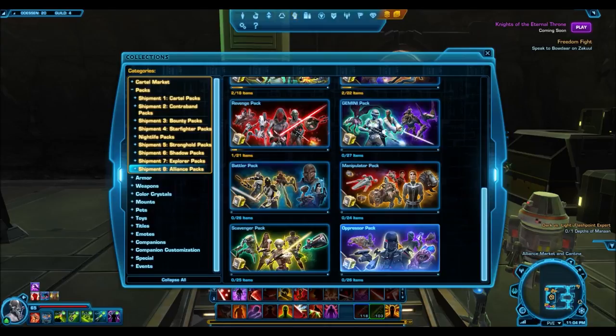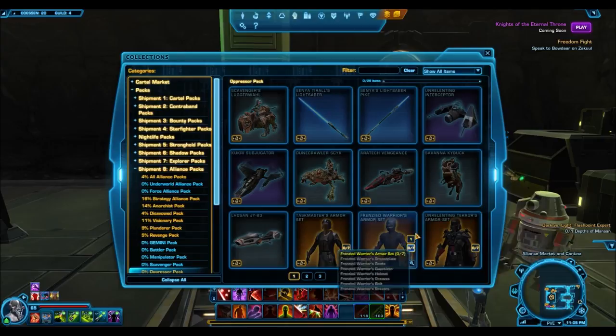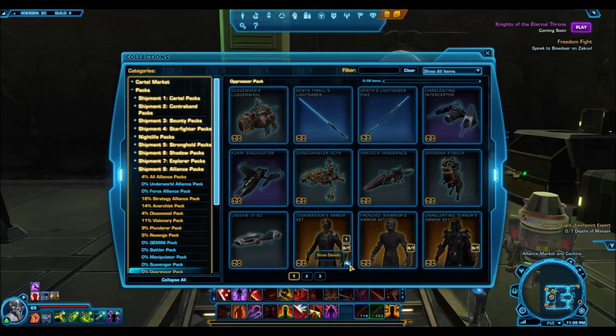Some of the items in this pack were data mined, and it was believed that they were going to come out with Knights of the Eternal Throne. But it seems as though this is actually going to come out before — sometime probably mid-November. I've already previewed some of the armor sets in a previous video, so I'm not going to spend that much time on them.